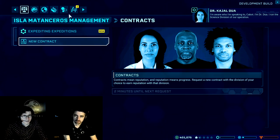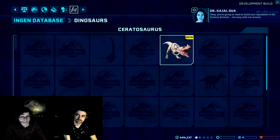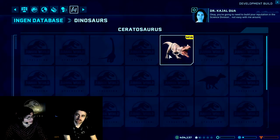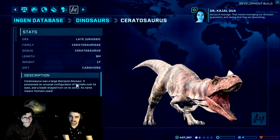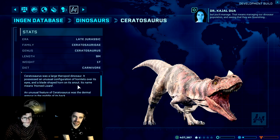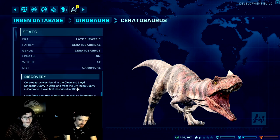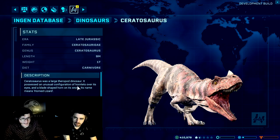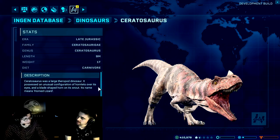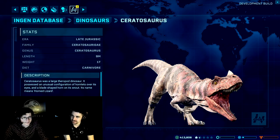I'm curious about the InGen database — is this also something that might help you check dinosaurs and see their weaknesses? We can look at the Ceratosaurus there — we can see she was nine meters long, weighed a ton, she's a carnivore. There's info on where she was first discovered. There's definitely information and tidbits in there, but some things you really have to figure out on your own, like what kind of enclosure to keep it in or what other dinosaurs it's okay with.